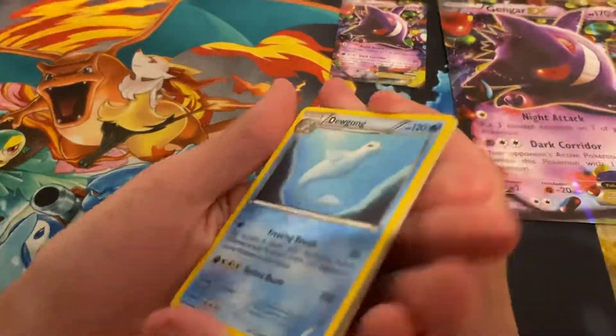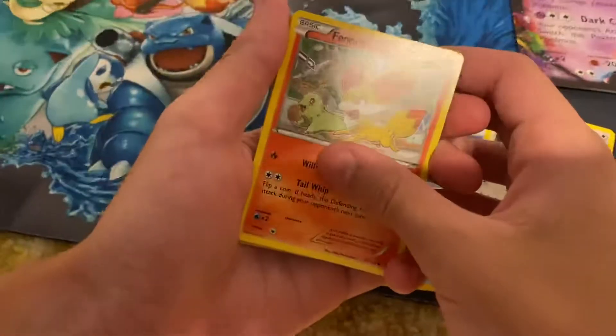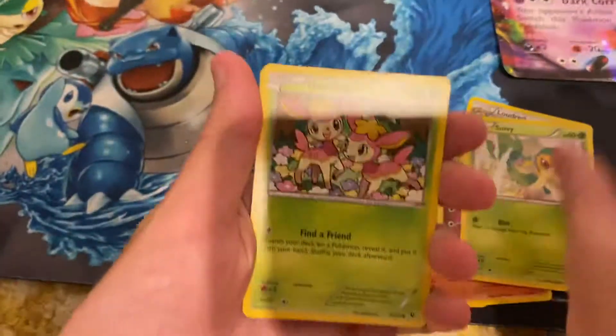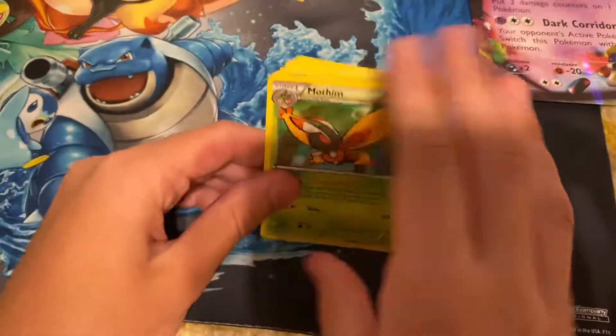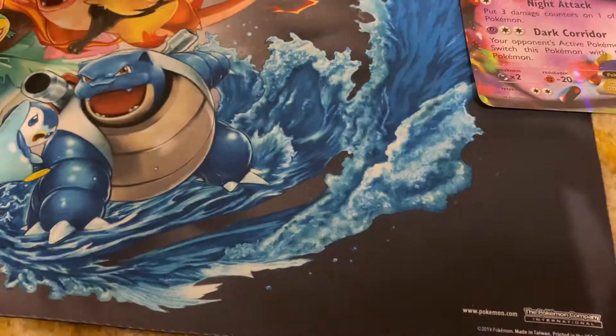Yeah, it's XY — I remember in my video two videos ago I did like four packs and I accidentally skipped a good card. Cards: Fennekin, Jigglypuff, Snivy, Deerling, Carbink, Kabuto, and Mothim. So nothing great for the first pack, but we still have three more to go.